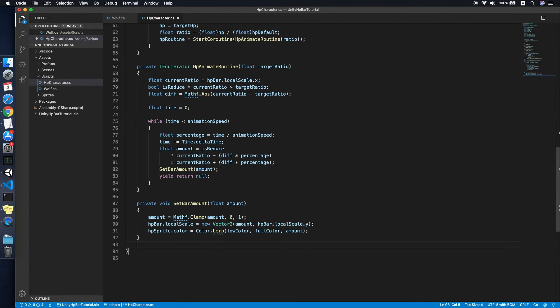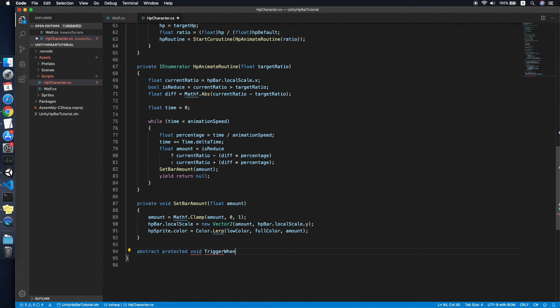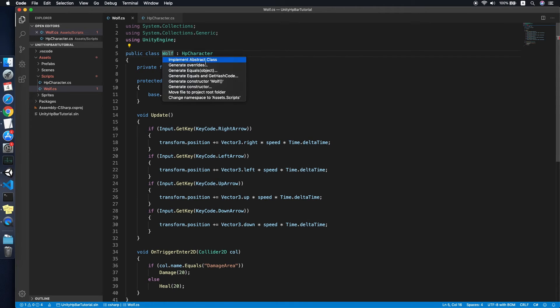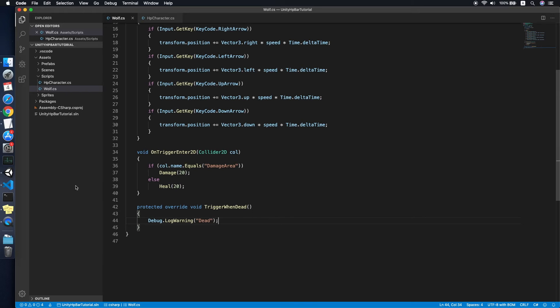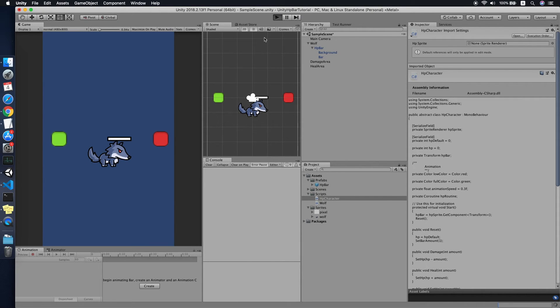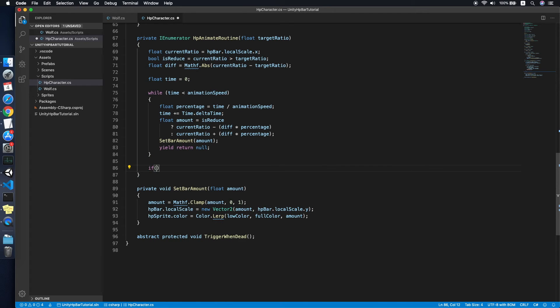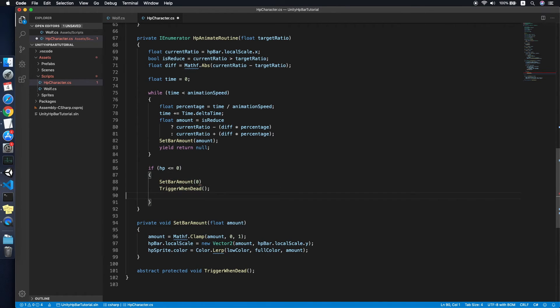We create an abstract function called TriggerWhenDead. The Wolf script auto-implements it and we can throw a warning or do whatever we want when the character dies. Then in SetHP, after setting HP, we check: if HP is less than or equal to zero, we call TriggerWhenDead and also set the bar amount to zero.